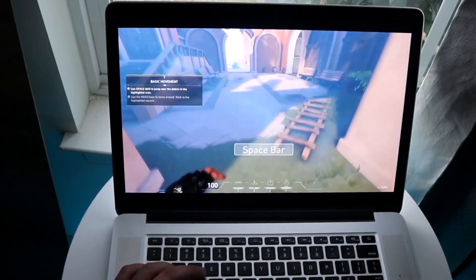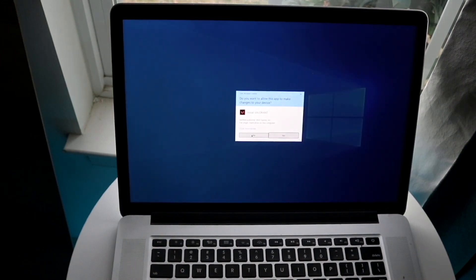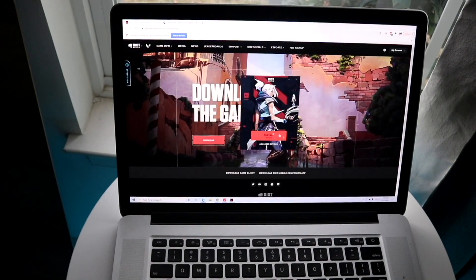You can also check Twitter as well. If it's down there's pretty much nothing you can do — you'll just have to wait it out. If it's not down, try restarting your PC or checking if there's an update available for Valorant.